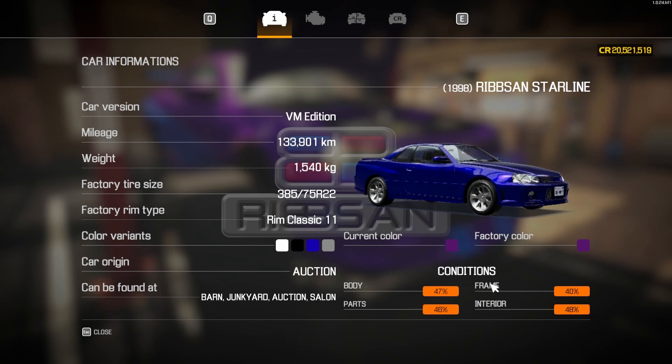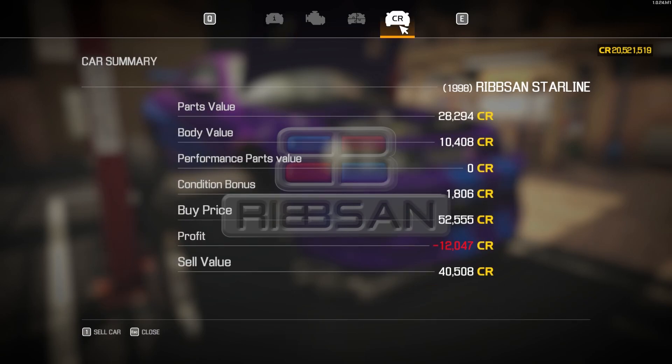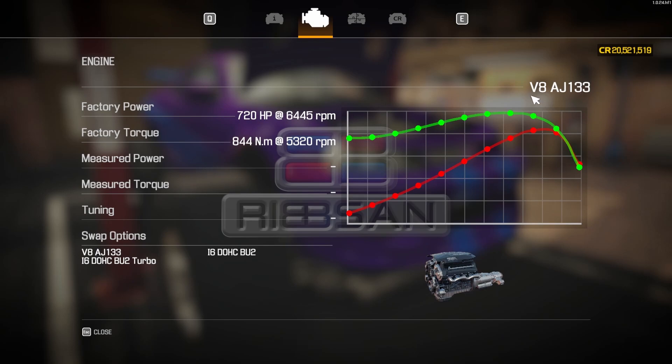It's in pretty decent condition, just above 50% all around. But we didn't get a good deal — 52,555 is what I paid for this monster truck, and could only sell it for 40,508, losing out on 12,047. Will we even make a profit today? It is the V8 Jaguar AJ133 engine — 720 horsepower base on this absolute monster truck.